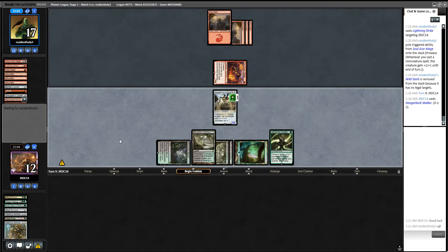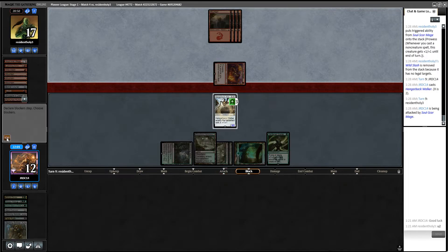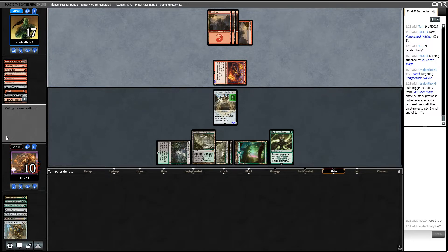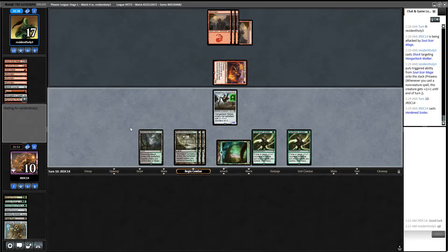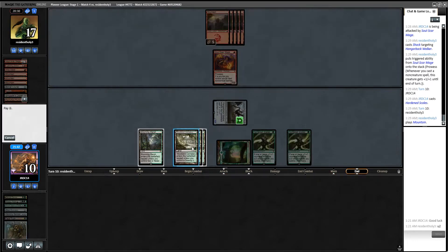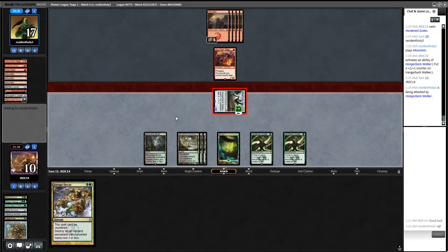There's our 3/3 Hangerback Walker — all you, opponent. I'm not blocking. There's nothing I can do about that. Alright — Hardened Scales. Here's the part where we desperately hope they just have like a bunch of blanks. I guess this is where we try to turn the game around now. I could be wrong, but I think we've reached that part of the game.